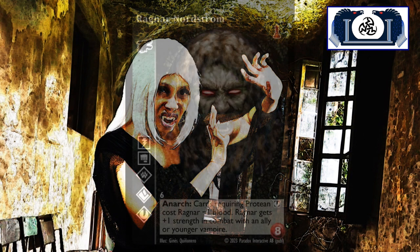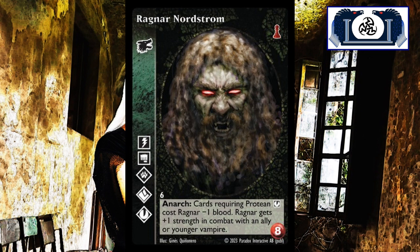Let's start with the crypt. You're going to get two new Gangrel vampires. The first one is Ragnar Nordstrom. He is an eight-cap Anarch. Cards requiring Protean cost Ragnar minus one blood. Ragnar gets plus one strength in combat with an ally or younger vampire. He has inferior Celerity, inferior Potence, superior Animalism, superior Fortitude, and superior Protean. This guy is really, really good for Anarchs, particularly if you're wanting to do Anarch combat.